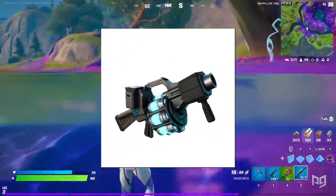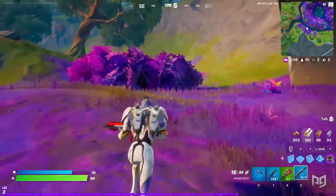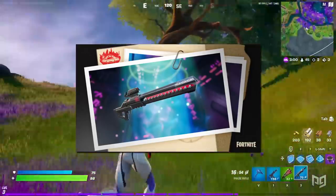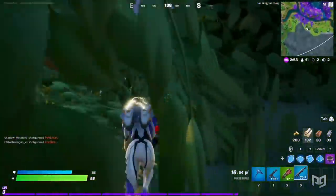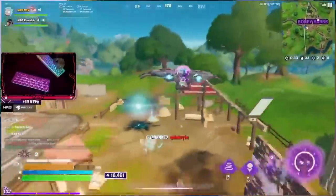The recon scanner will launch a recon bolt that will do damage to enemies as well as marking nearby enemies and chests. The rail gun is a sniper-type weapon that can be charged up to fire a single powerful shot, and it's apparently great for dealing with enemies behind walls — it's basically the reincarnation of the heavy sniper. And finally, this one's going to be a little bit controversial: UFO saucers.